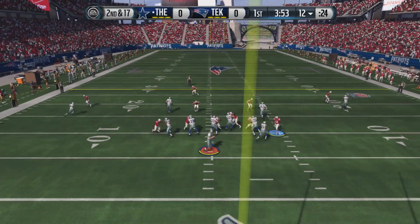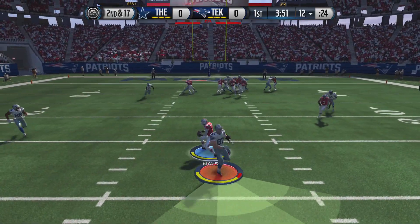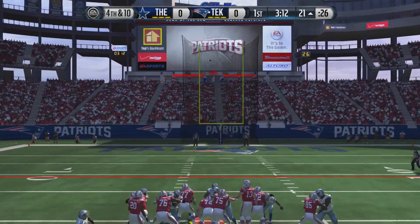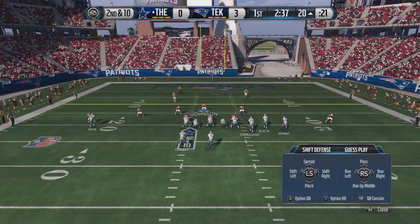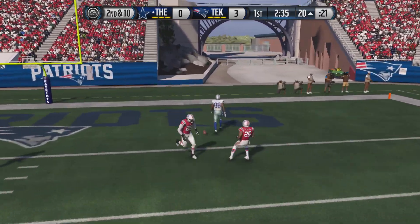I got the old school Pats uniforms because those are my favorite ones that they had, and I'm going to make the defensive part quick. Homo throws an interception to Taylor Mays, and we settle for a field goal right on the next play. After that, I gave the ball back to the Cowboys — all you Romosexuals out there are going to be happy because Romo was able to hit Dez there for a touchdown.